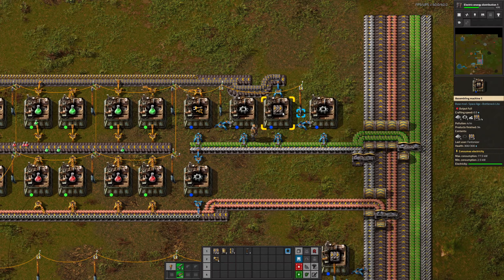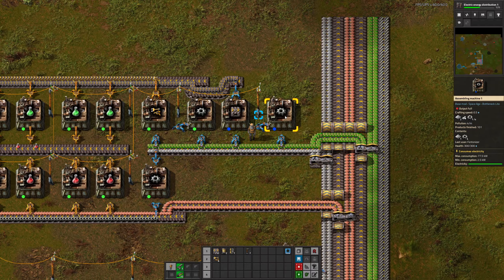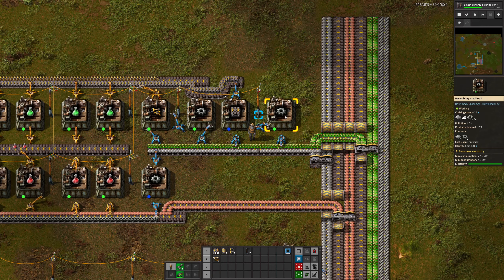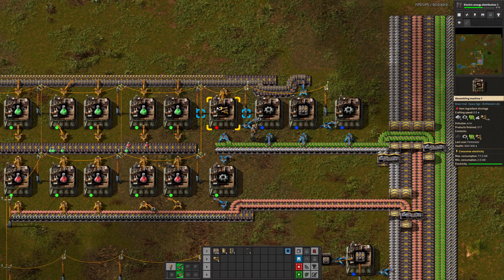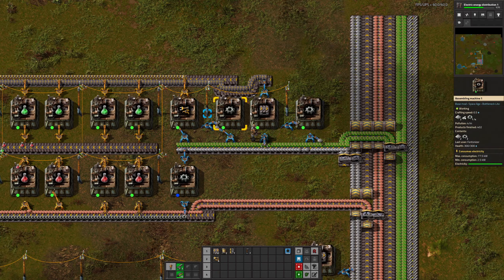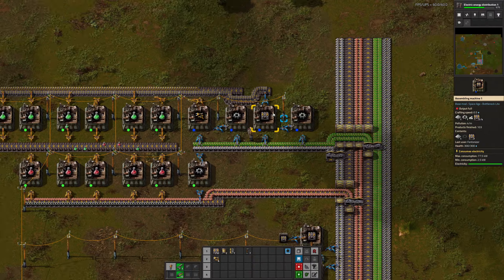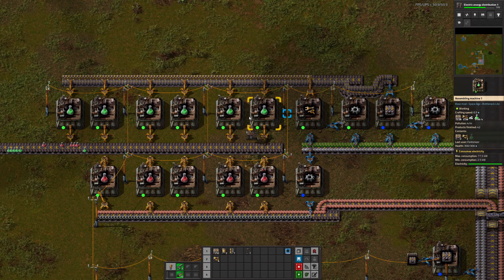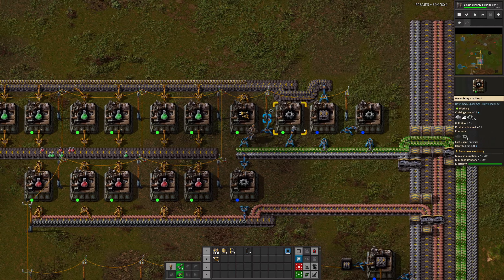One iron gear wheel machine will not keep up with one transport belt machine. With the mouse-overs, two iron plates makes one gear wheel. This will make one iron gear wheel a second, but this will use one iron gear wheel a second — so they will actually keep up. I was completely wrong about that. This makes two belts a second, this makes one inserter a second, but you don't need anywhere near that much to saturate this belt here. And you can see here I'm doing the old side loading trick.